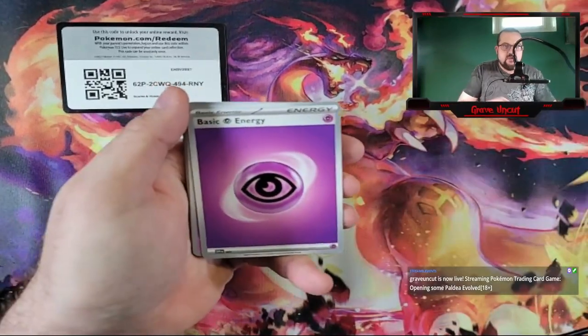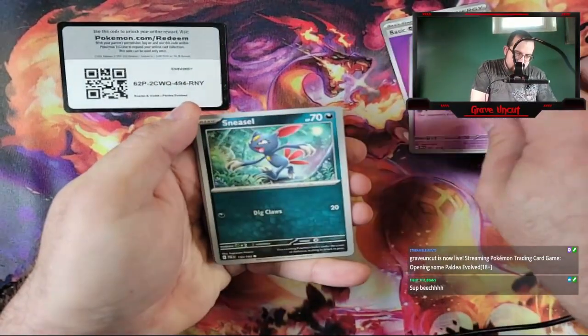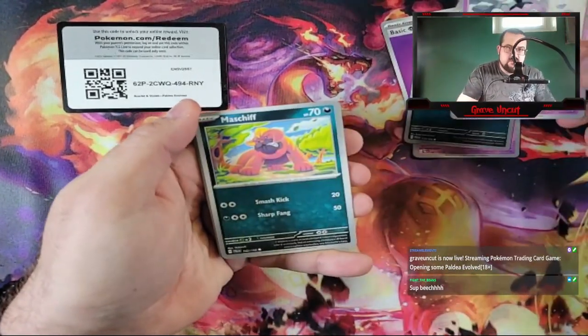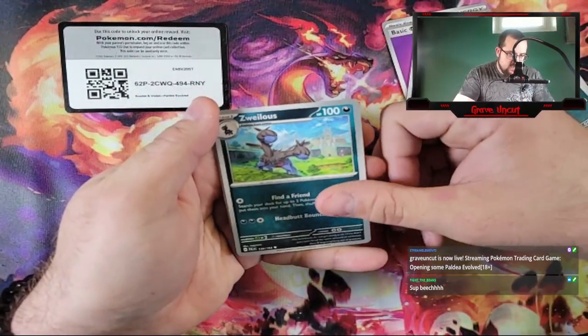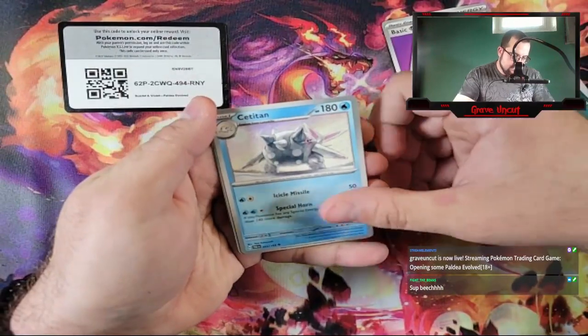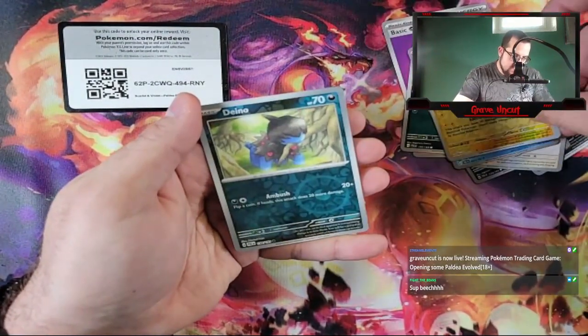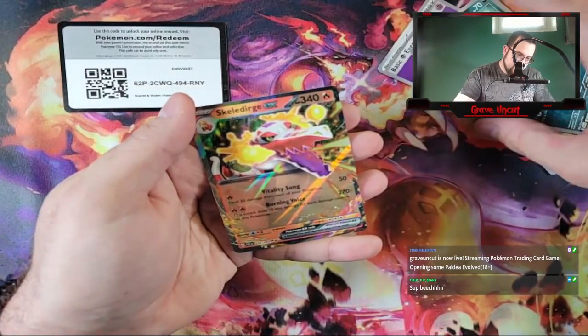So we're starting off with a Psychic Energy. Misdreavous. Sneasel. Gothita. Maschiff. Azurill. Mousehold. Cetitan. Palmo Reverse, leading into a Dino Reverse. And we got our first EX — Skeletridge EX.